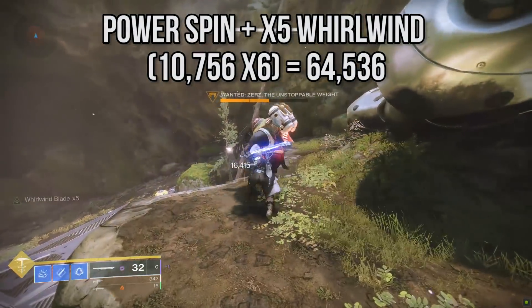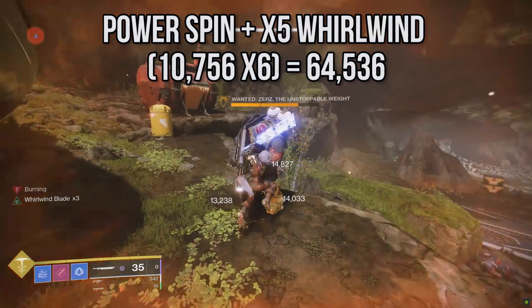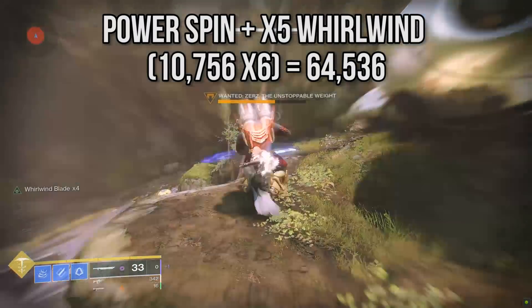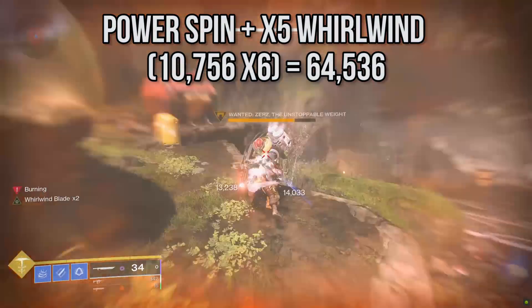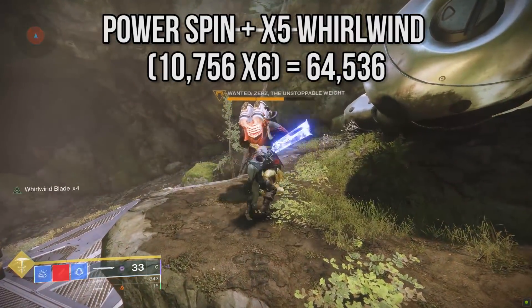Outside of a team-related damage buff, that is the hardest hit you're going to be able to pull off with the Guillotine. And remember, we cannot spam the heavy attack with Guillotine — if you're not letting your sword's charge meter replenish, your damage output is going to be significantly lower. You gotta wait for that charge to come back while light striking before you can dish out another full damage power attack.